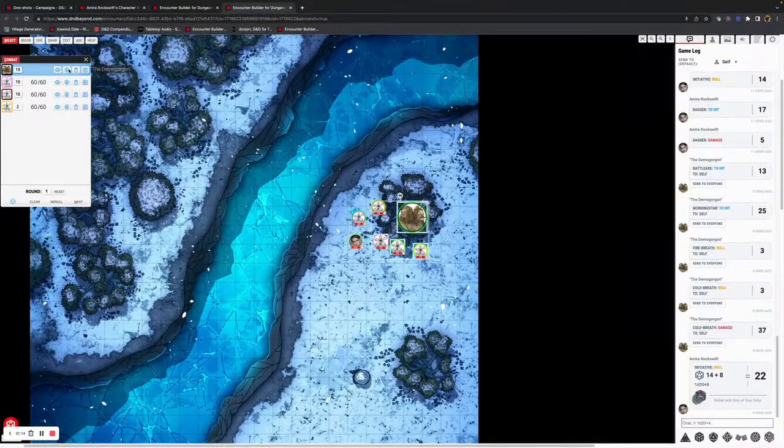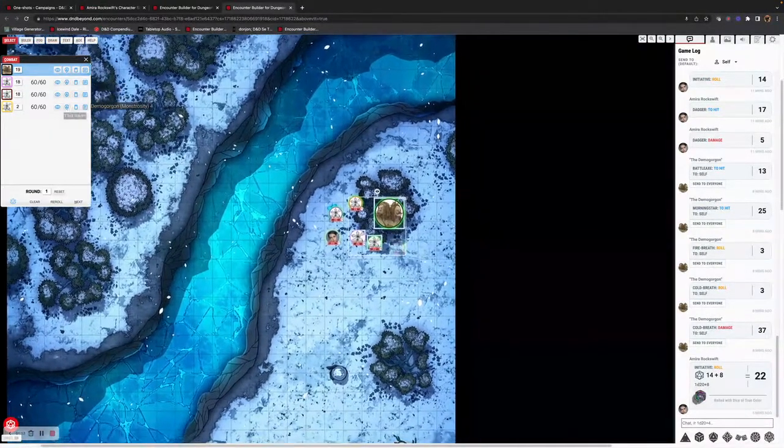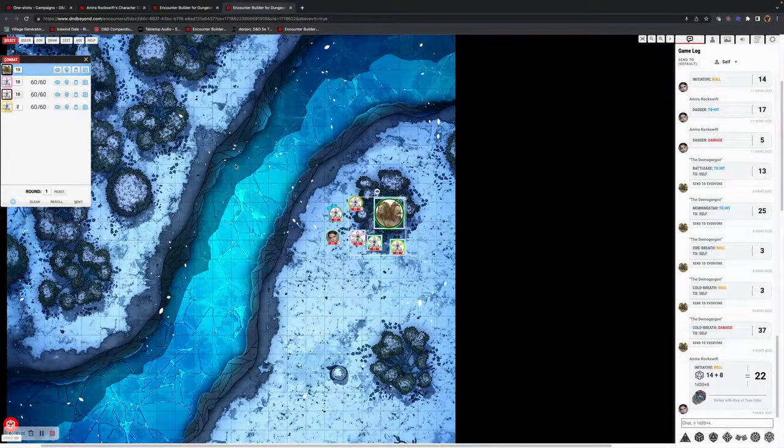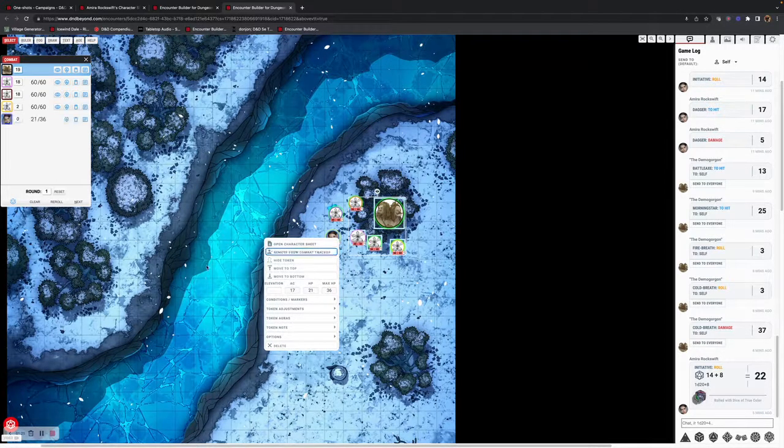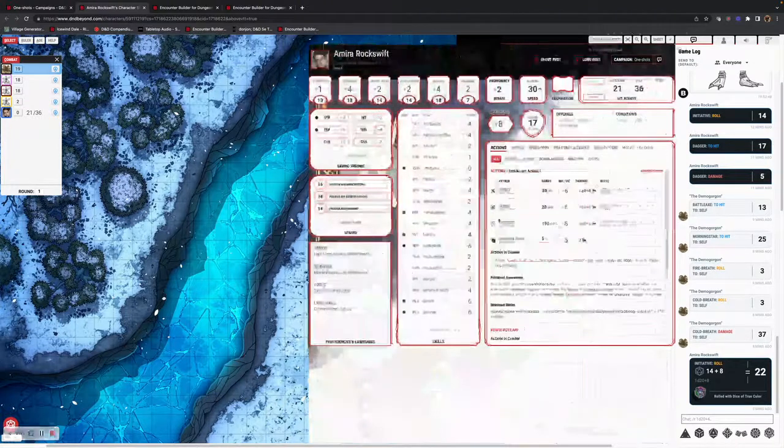Likewise, if you're the DM, you can also use the same buttons. You'll notice that Amira's not been added yet. You can ask your players to roll initiative and they'll add it themselves, or you can right-click if you wish and add them into the Combat Tracker. If the DM adds them, you'll see it hasn't rolled their initiative.